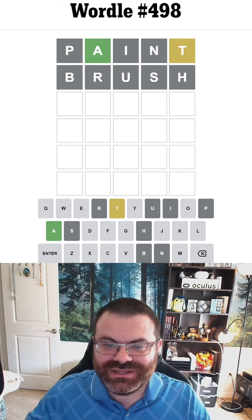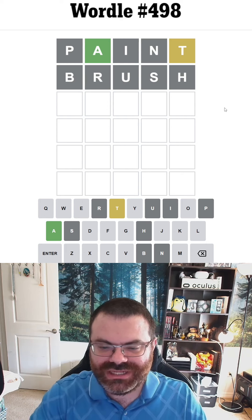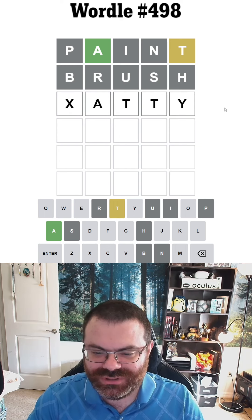What I meant to say is 10 unique letters — I tried to say two things at once. But we did get an A in place and a yellow T, and we eliminated a bunch of common letters, so I wonder if it's an A-T-T-Y word.